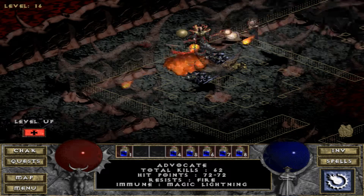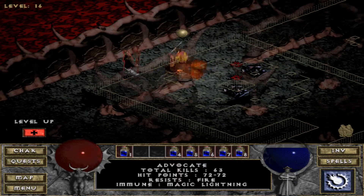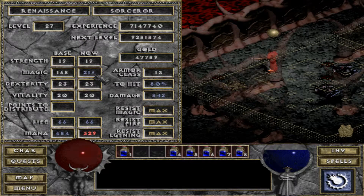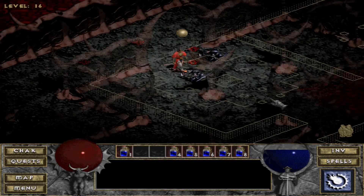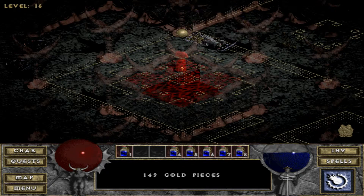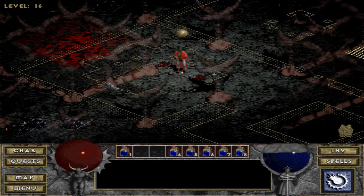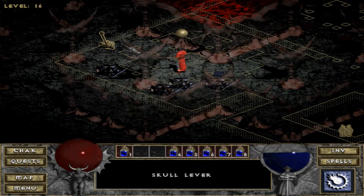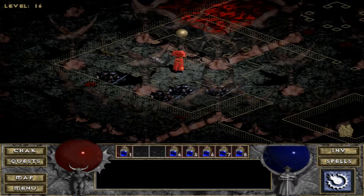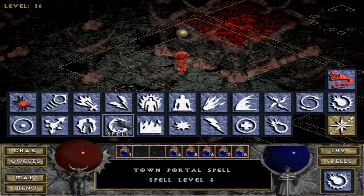I leveled up, which is nice — it's been a while. I'm 27 now. Put all the points into magic as usual. Looks like I've cleared everything here. Here's the third lever, let's pull that. And the fourth lever is right here — also got a book of Golem, let me read this. I'm going to head back to town just to repair my stuff, then pull this final lever and fight Diablo.